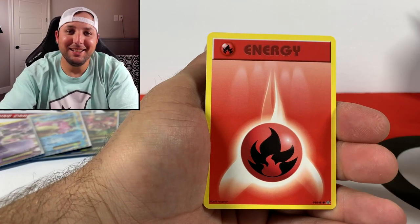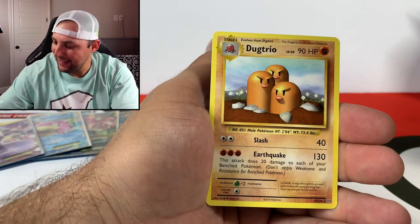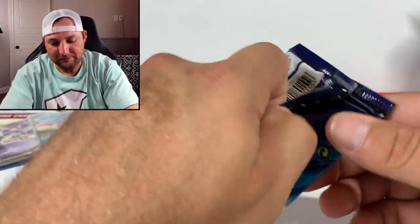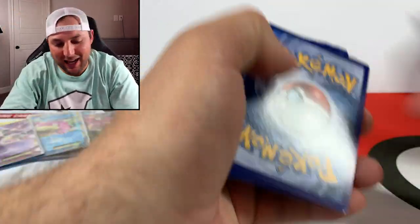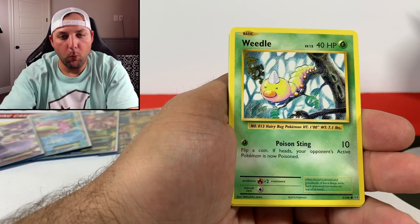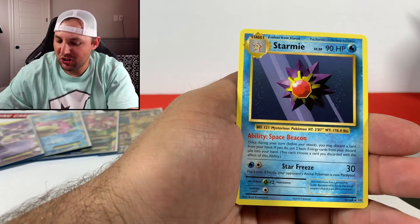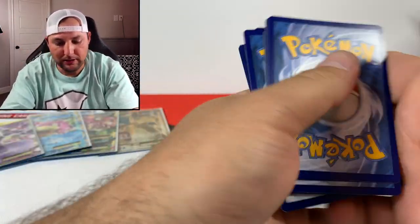Voltorb, Charmander, Revive reverse, and a Dugtrio non-holographic rare. Three packs to go - busting into the Raichu pack. Super excited about all the content this month, guys. First round of the tournament went outstanding. Poliwirl, Porygon, Machop, Weedle, Onix, Clefairy reverse, and a Starmie non-holographic.